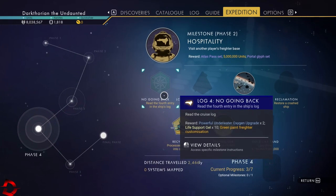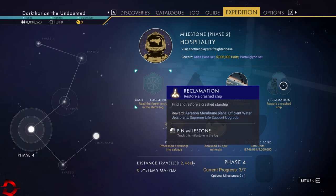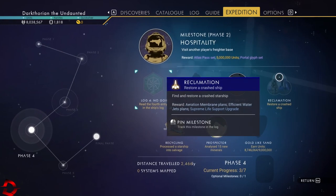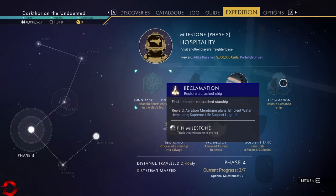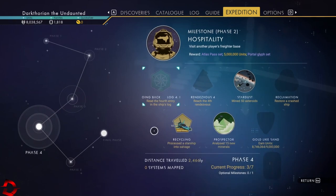The remaining tasks: read the fourth entry in the ship's log - that's what we're doing in a moment. We need to go to the fourth rendezvous, and we need to restore a crash ship - that might be the most difficult. There's a subreddit where you can get coordinates of crash ships, but I'm not sure if separate coordinates work for expeditions. Maybe we can just buy a map from the space station.